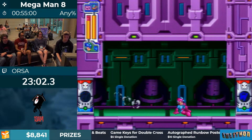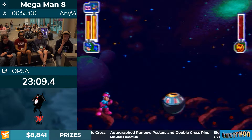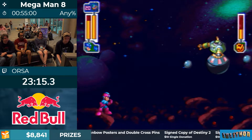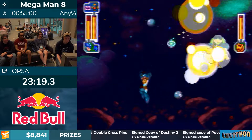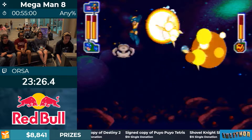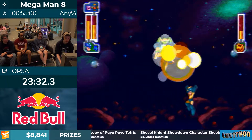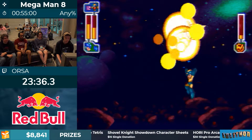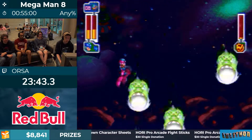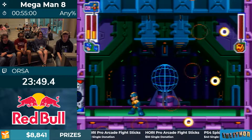Orza has been running this game for a really long time and has been around for a lot of these routing decisions. So this is Astro Man — probably my other favorite fight. It's just a lot of fun when it goes well even though there is some luck involved. We're going to be comboing Mega Ball and flash bomb to constantly keep damage on Astro Man. This is a good pattern — this is what we want to see. It's really convenient that flash bomb and Mega Ball are right next to each other because they work so well together.